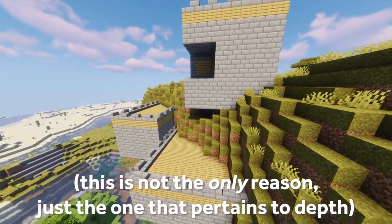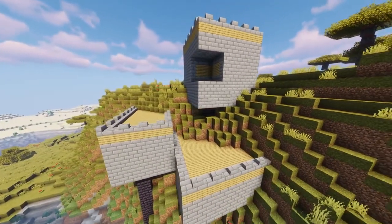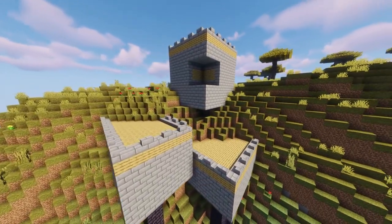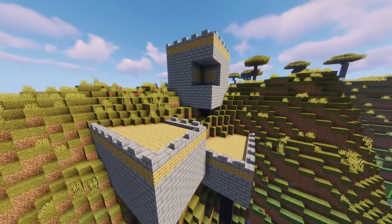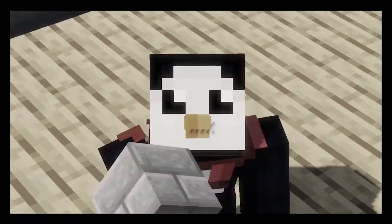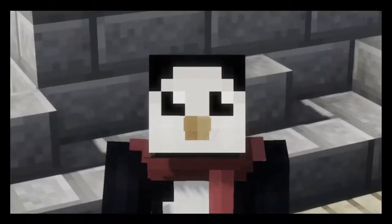This is also why so many players just spam stone bricks in their builds. It's an easy block to make in survival and those rounded bits give the illusion of tiny bits of depth, automatically making your builds look a little bit better. Please don't actually build entirely with stone bricks because that look is very overdone by this point, but you see where I'm going with this.